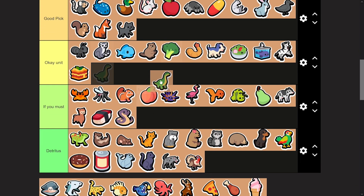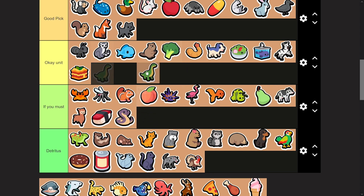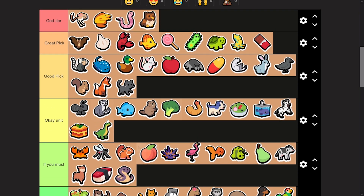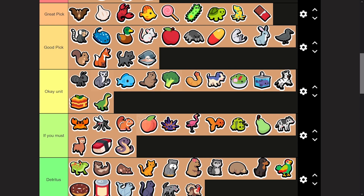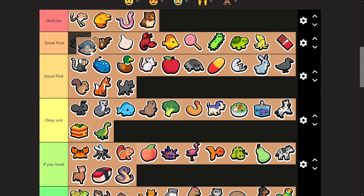Sauropod — situationally it can be pretty okay. This can kind of help you roll into late game, but you're going to want some other units. This can be a good fifth pick because it gives you gold for every food you purchase — you get a free apple, then plus one gold. It can maybe help you scale later on, but it's pretty situational. Oyster — great pick. What's great about it is that it works really well with an owl, so we love an oyster. I won't put it in god tier because technically it's weekly, but it's right there.